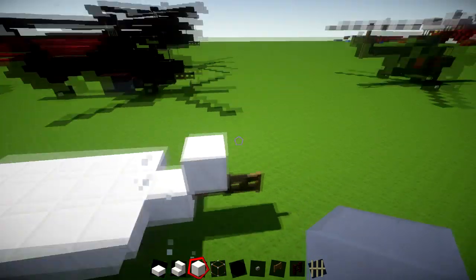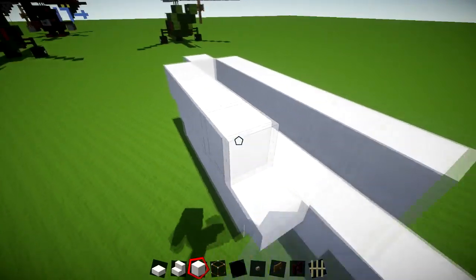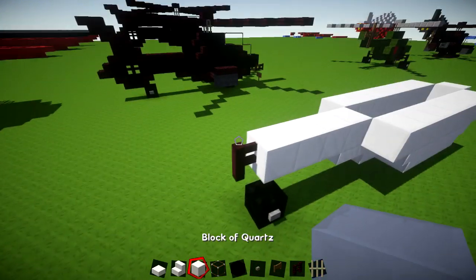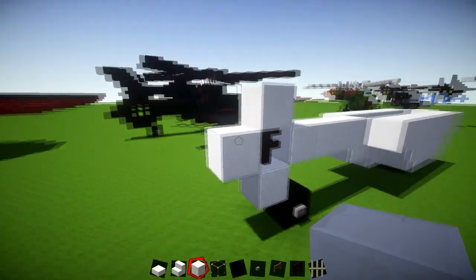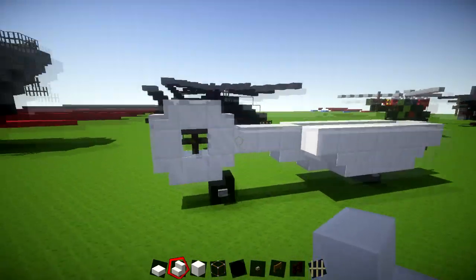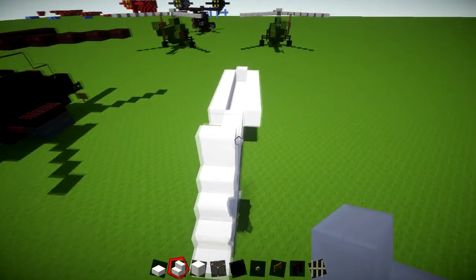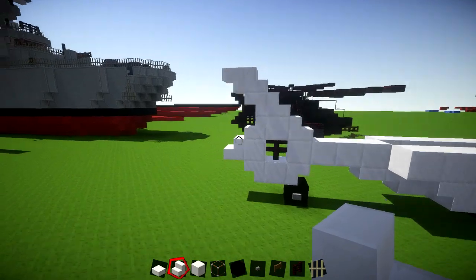Come forwards by one block of black wool at the front, then extend 7 blocks out to each side. On the back part, go back 4 blocks on top of the slab. Add a Nether Brick fence in the gap and place a block on each side — this is the hidden rotor blade housing. Add Nether Brick stairs on each corner piece to make it more round. On the back, add a stair, then on top: an upside-down stair, a normal stair, then another upside-down stair to form the back fin.